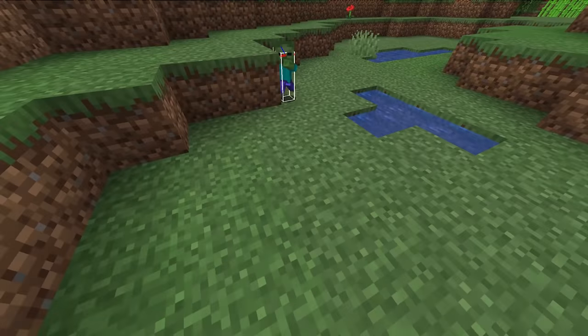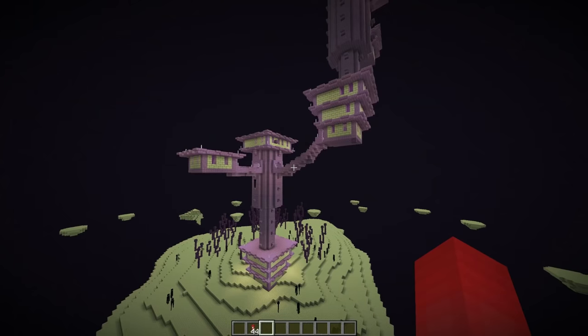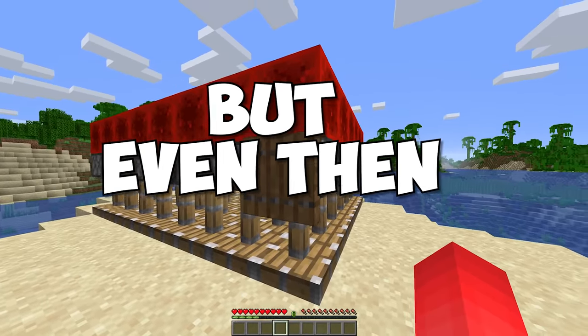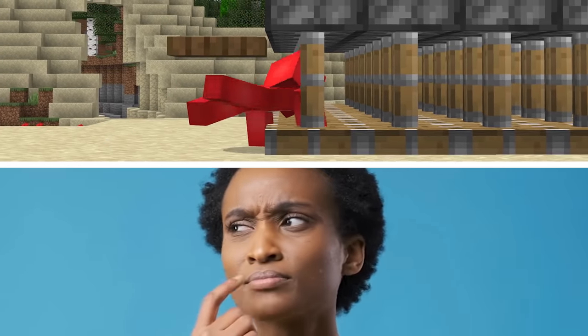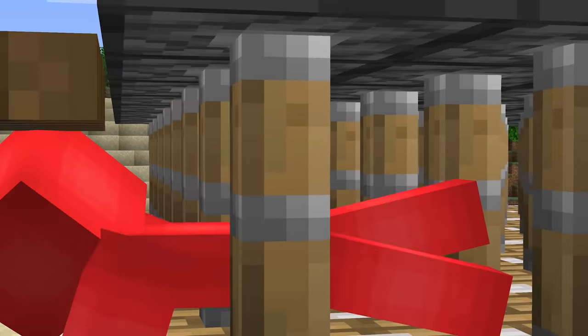Number nine: hitboxes in Minecraft are a funny thing, and while there are plenty of glitches that manipulate this, we can also do some weird things in the base game. For example, let's take a look at crawling — but the tunnel we're using this time might be a bit more cramped than you're used to. We can actually crawl within the tiny space between piston heads, which is cool. Though I've got no practical reason to do this, and for your safety, I'd recommend getting out of there before someone flips the lever.